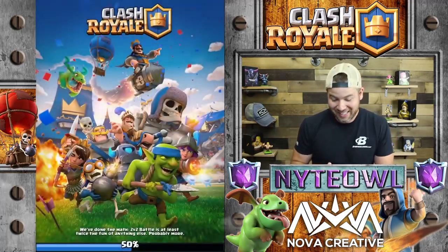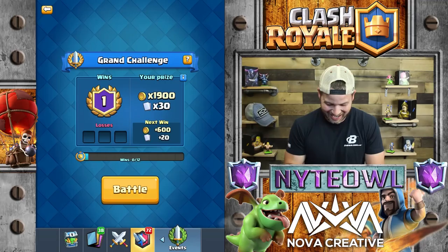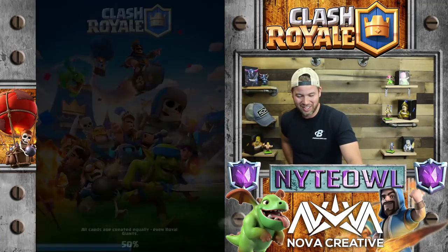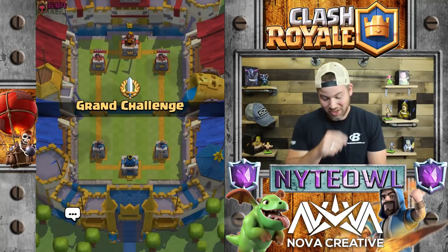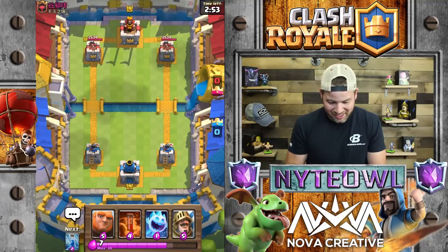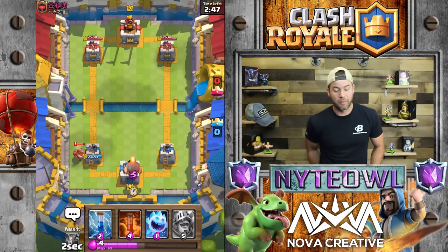I don't know if those were pro plays but those were plays. Let's play one more battle and then open up that chest. I can't believe we actually came through with that - it was so close on both sides. Those huts are so annoying - goblin huts, barb huts, all the huts.